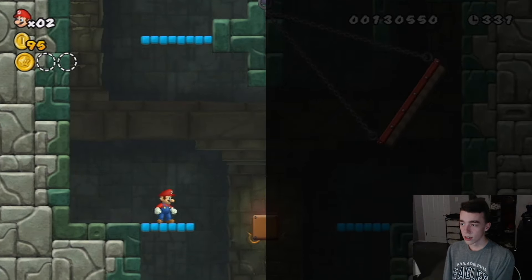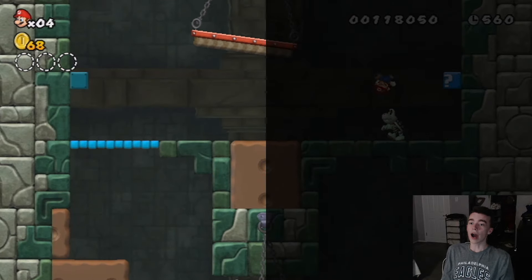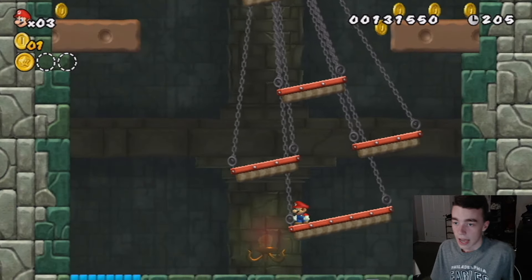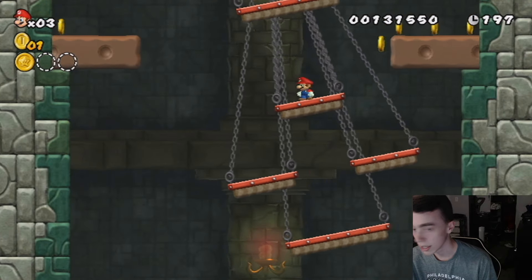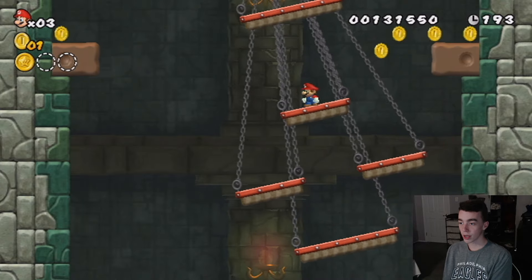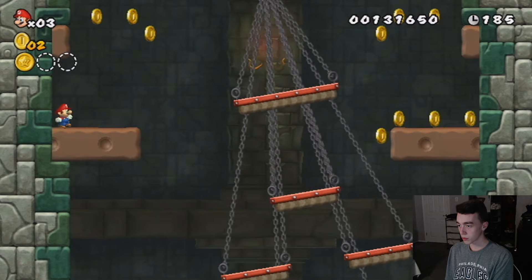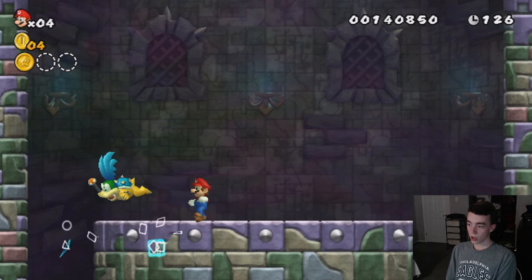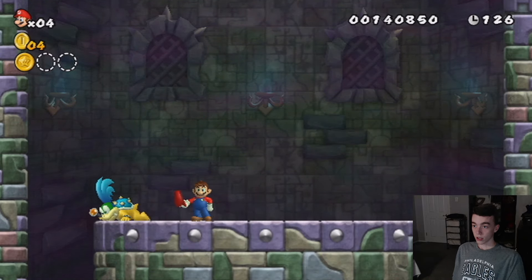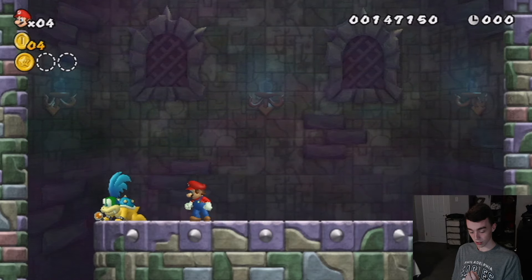It was absolutely ridiculous how hard the tower was — I didn't know where enemies were at all. The easiest part was honestly facing Larry, because I only needed the left half of the screen; when he jumped left I killed him immediately. But this became the soon-to-be recurring problem: towers are really hard, and some castles incredibly hard too, specifically because I can't see the right side of the screen.